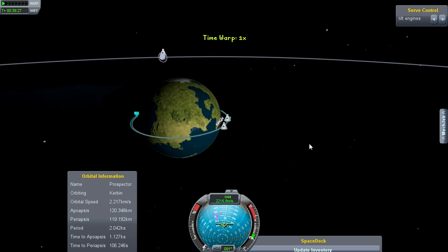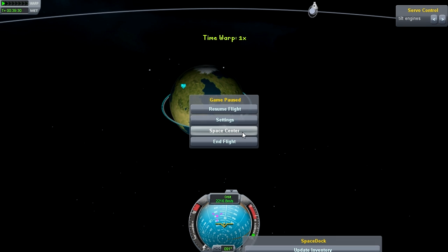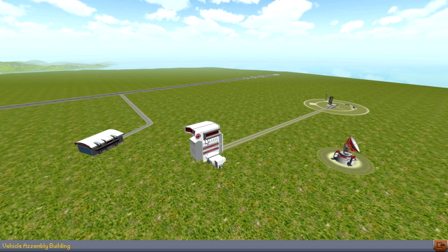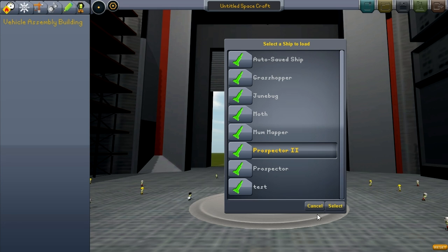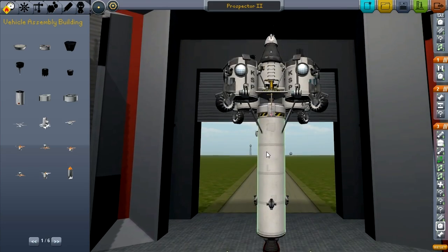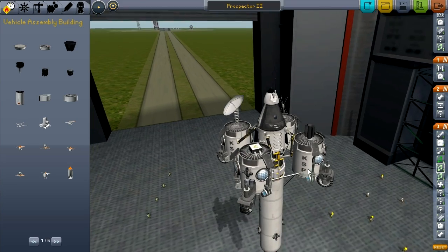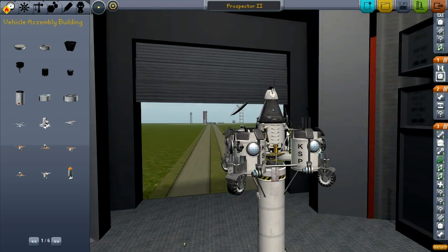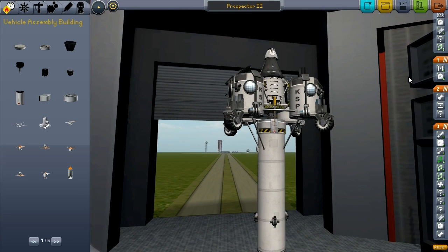Right about there, that'll work. Let's go to Space Center. Load Prospector 2. Also off screen I did a little bit of tweaking, just straightened out some of these parts. I decided to put the RCS tanks up on top and kind of elevate it a little. It's still the same vehicle, just tweaked it a little bit. Let's launch this thing.